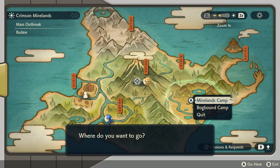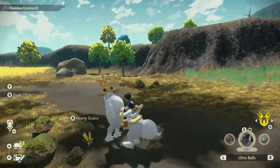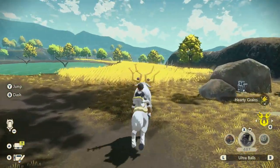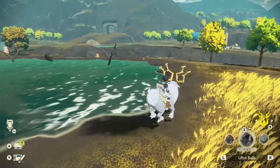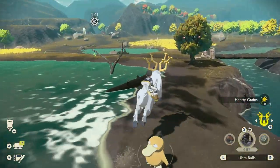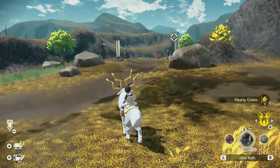For Hartley Grains, you want to travel to the Crimson Mirelands' Marlins Camp. When you arrive, hop on Wyrdeer and walk outside — this is exactly where you can find the Hartley Grains. They're hidden in the fields but extremely easy to spot. Hop around this little pond and you'll be able to find three in no time. We just picked up two, and this is already the third one. Stick around the fields if you want more — we got four Hartley Grains in just a couple of seconds.